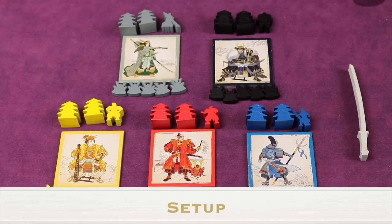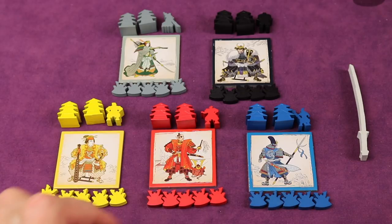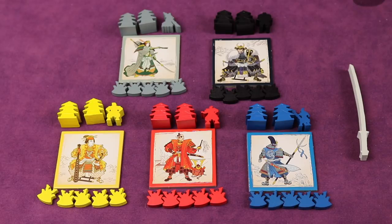To set up, each player chooses a color and receives a daimyo tile, two strongholds, a daimyo figure, and five honor markers. Any colors not being used can be put back in the box. The player who has most recently been to Japan will be the start player and takes the start player sword. If no one's been to Japan, determine this randomly.